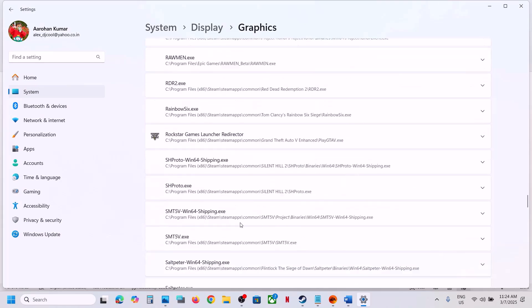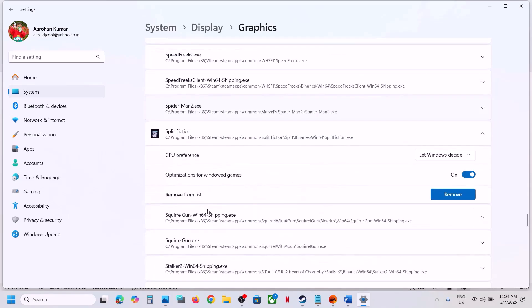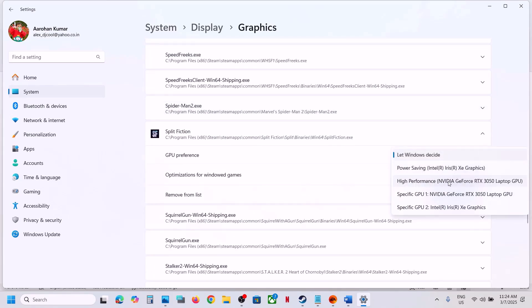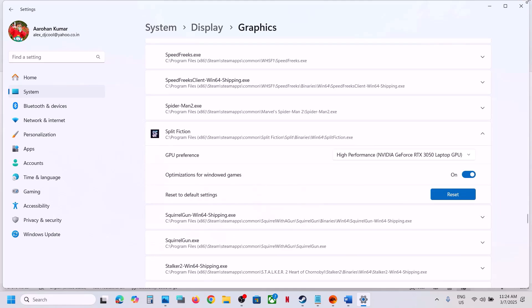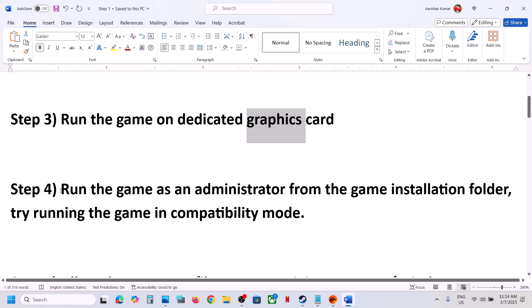Once the game is added, scroll down and find it in the list. Click on the game, and under GPU Preference select High Performance — your Nvidia or AMD graphics card. Select your graphics card and then you can launch the game.